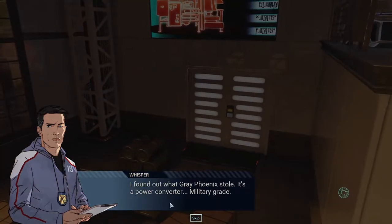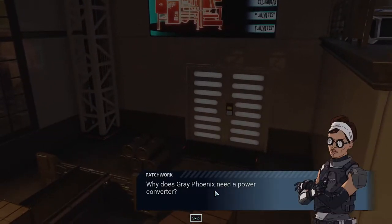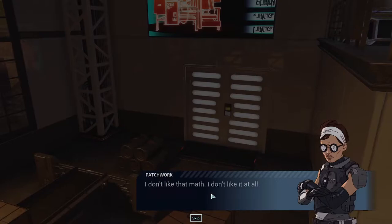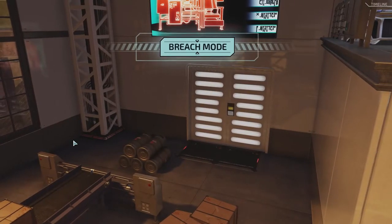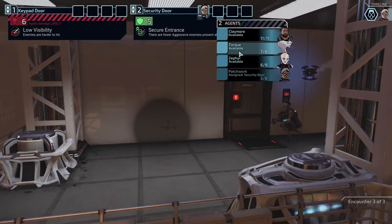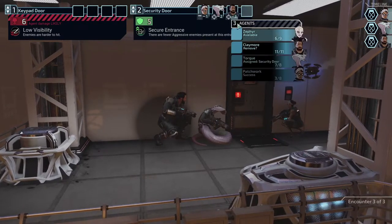I found out what Gray Phoenix stole — it's a power converter, military grade. Why does Gray Phoenix need a power converter? They help guidance systems work with invasion-era starship weaponry. You do the math. I don't like that math — I don't think anyone likes that math. You can get going through the secure entrance. We don't have any healing yet at this point — our health is getting kind of low.